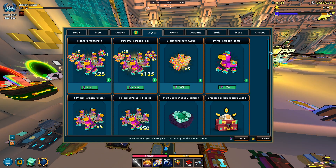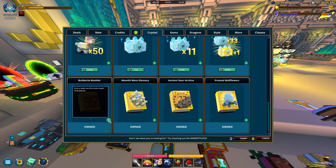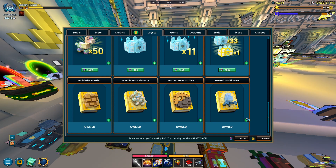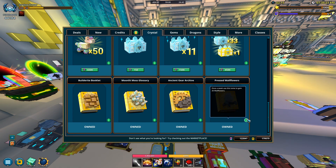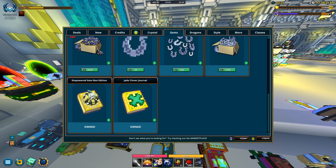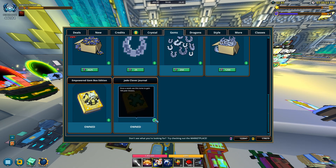In the store under the crystals tab there are four tomes, all repeatable once. There's the builderite one which gives you 35, one for 25 moonlit moss, one for 35 ancient gears, and one for 25 wallflowers. They're honestly not really worth it but they do give mastery. In the gems tab there's the empowered gem tome — you get one empowered gem a week, but it's not guaranteed stellar so you could get a radiant or even two-star. There's also the jade clover tome, repeatable once a week for 100 jade clovers.